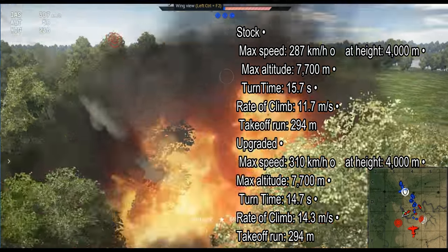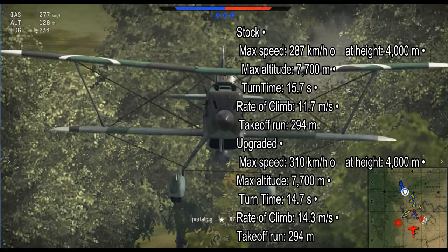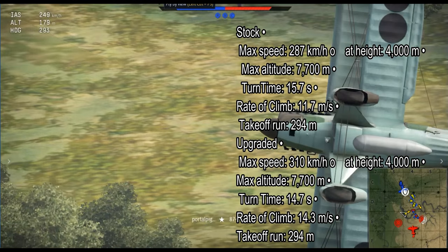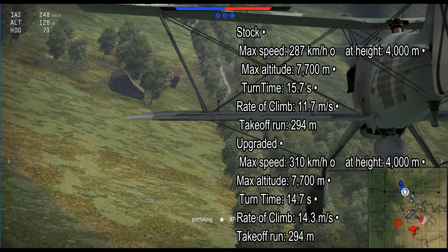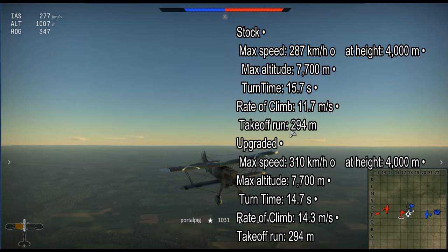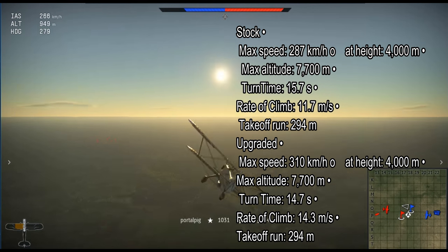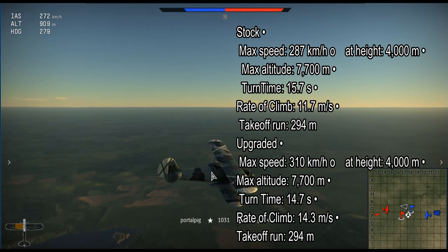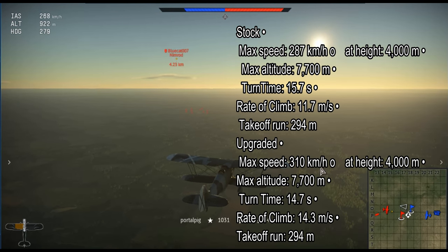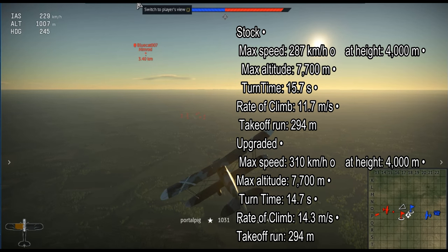Now let's continue with the stats from in-game. On stock, its max speed is 387kph at a height of 4,000 meters. Its max altitude is 7,700 meters. Its turn time is 15.7 seconds. Its rate of climb is 11.7 meters per second. And its take-off run is 294 meters. Upgraded, its max speed is 310kph at the same height. Its turn time is 14.7 seconds. Its rate of climb is 14.3 meters per second, and it has the same take-off run.